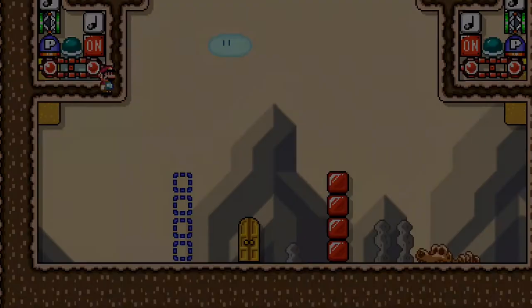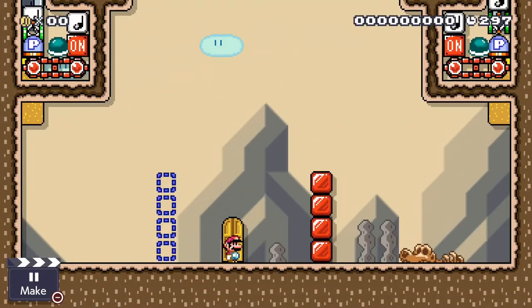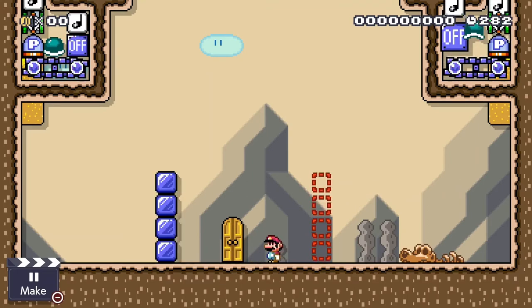Now when we start the level, go in through the door — you can see when you're facing right you've got the red ones on, and face left and you've got the others. You can make some really unique levels with this.